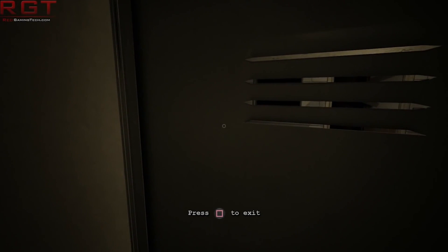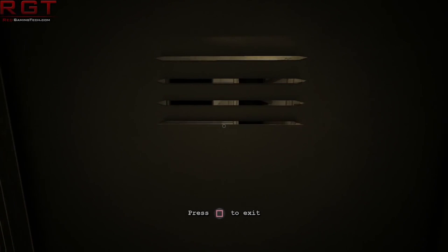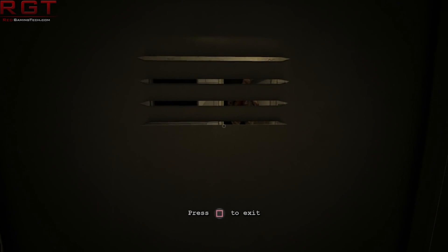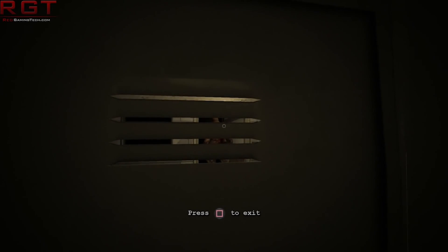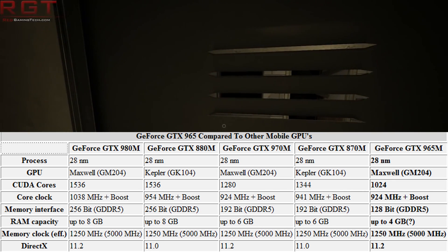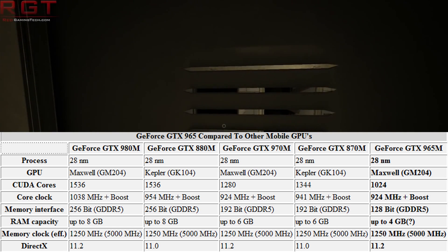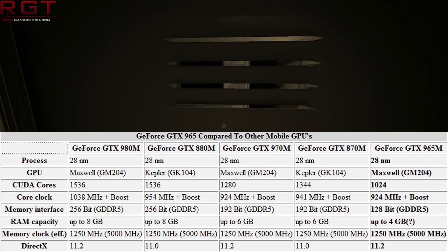In terms of raw performance, you might say that's not as impressive as the 1,344 cores in the GTX 870M, and in raw numbers you'd be right — especially considering the 870M runs a 192-bit memory interface. However, actual performance is higher on the Maxwell architecture, i.e., the 965M. Why? Improvements to the architecture: color compression and other compression types are built into the GPU, plus larger caches and other general architectural enhancements.